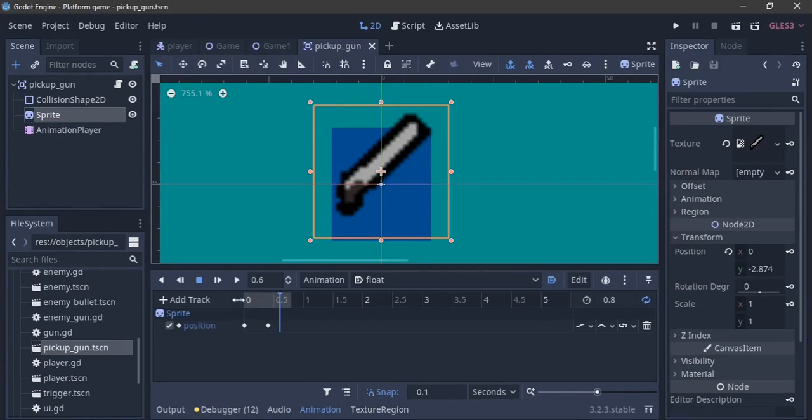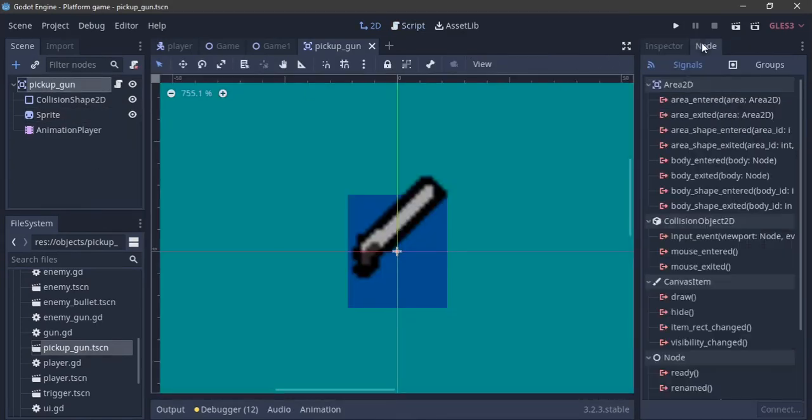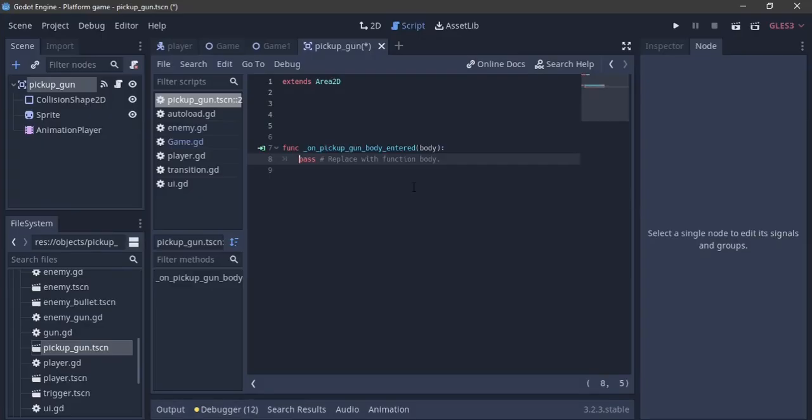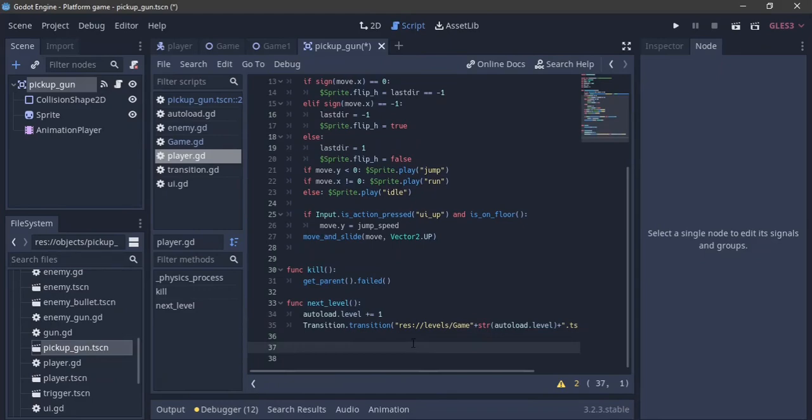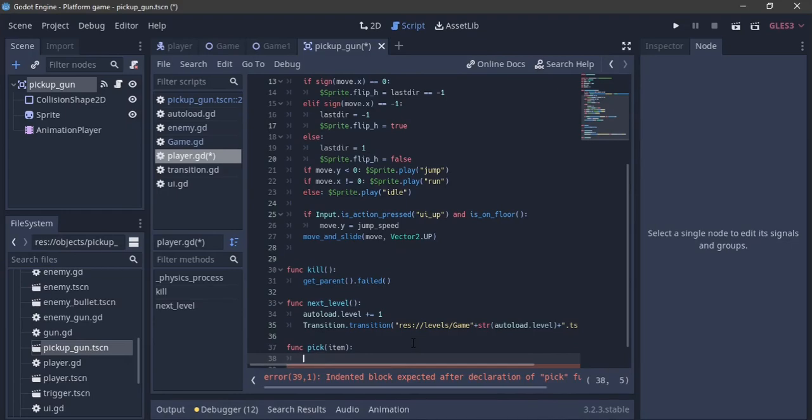Sprites for this will be available on GitHub with the full asset pack for the tutorial series. In the pickup gun script, connect the body_entered signal. If the body name is 'player', call body.pick() on the player and pass a parameter in quotes - I'm passing 'gun' so we can handle other items like powerups later.